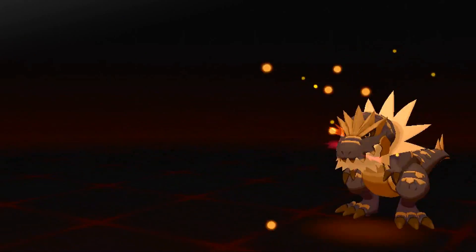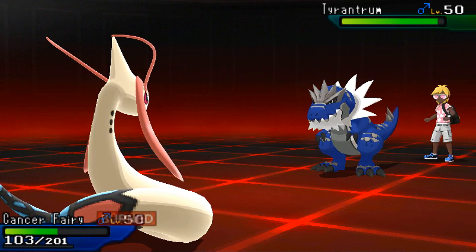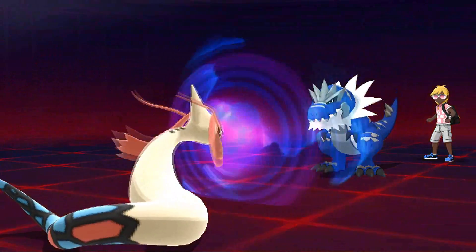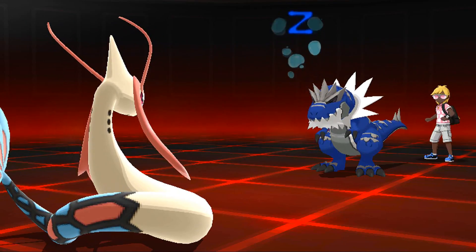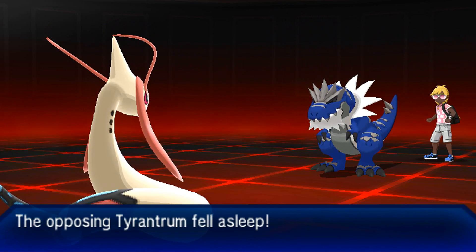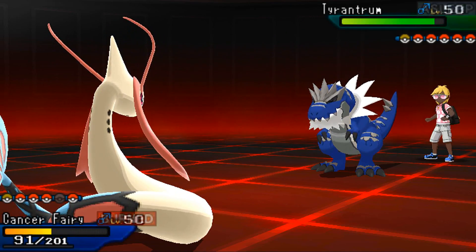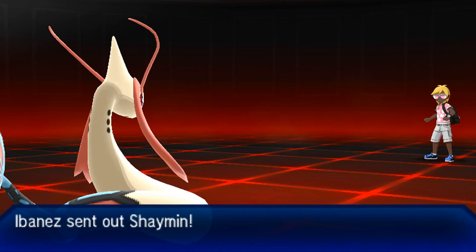I'm at plus two Defense with Marble Scale, so Head Smash shouldn't be doing too much - but it still does a lot of damage considering I effectively have plus three Defense. This is Life Orb Tyrantrum and Tyrantrum hits really damn hard. I'm able to put this thing to sleep thankfully, so Tyrantrum can't Head Smash through me - but that gives my opponent a free switch into Shaymin, so it's still really bad for me. At the very least we put Tyrantrum out of commission, which is nice.